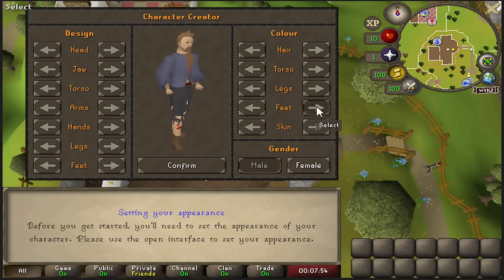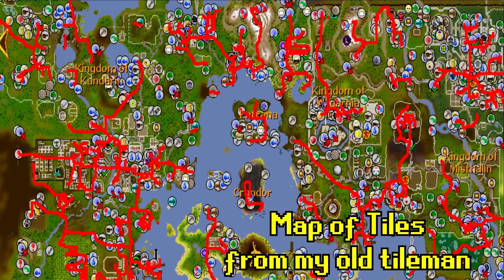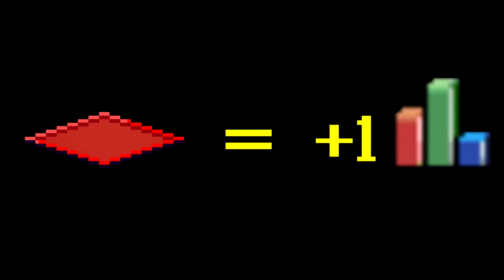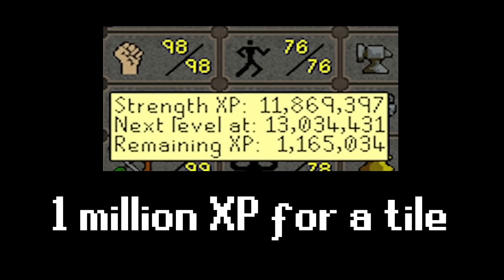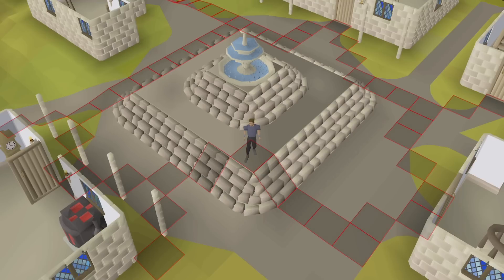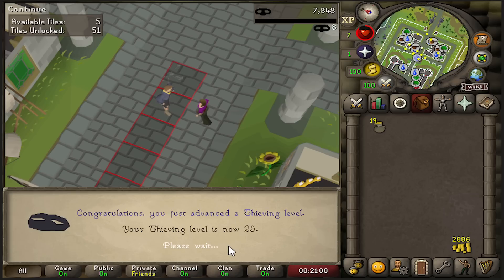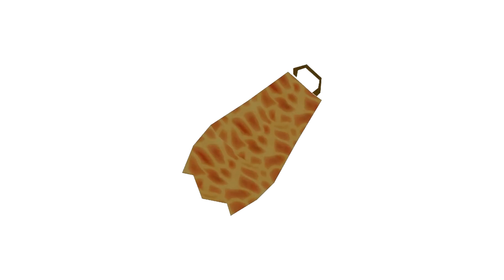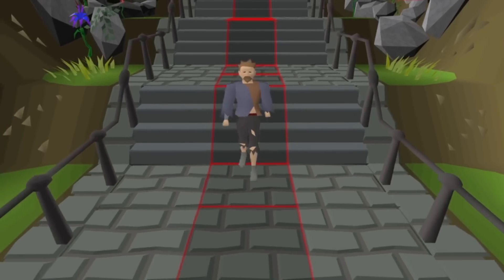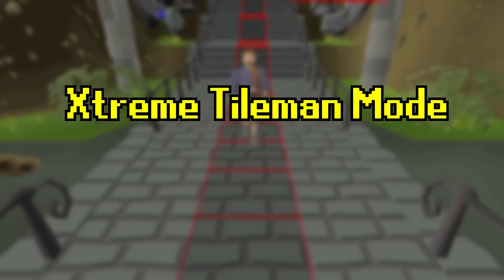Hey guys, it's Pip, and welcome to Extreme Tileman. For some reason, I decided normal Tileman was too easy and decided to make it way harder. Instead of a thousand XP, each tile would cost me one total level. As I progress, unlocking tiles will get harder instead of easier, scaling up to one million XP for a single tile. So what's really possible with such a small amount of tiles that take much longer to unlock? The goal is to get enough levels, gear, and supplies to take on the fight caves and get a fire cape. But can I even get a fire cape with such an insane restriction? A lot of you seem to think it's impossible. My plan? To prove you wrong. Welcome to Extreme Tileman Mode.